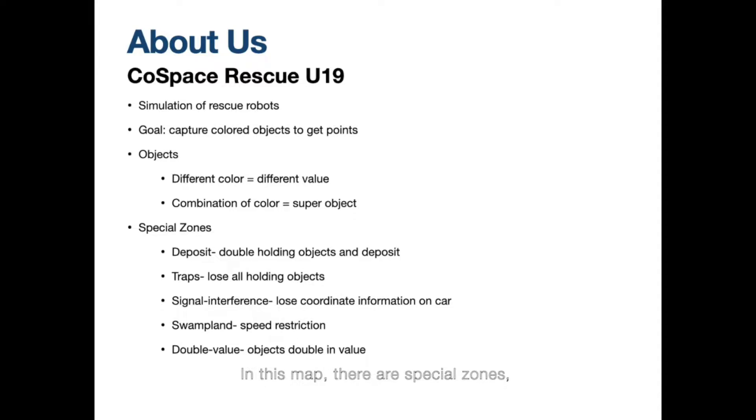In this map, there are special zones such as the Deposit Area, where the robot can deposit their objects and get more points; Trapped Area, where the robot would lose points; Signal Interference areas where the robot loses O-coordinate information; Swamp Area, where speed is restricted; and Double Value areas, where objects have double value.